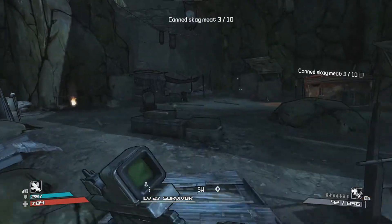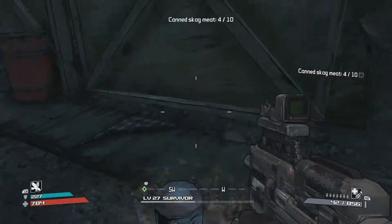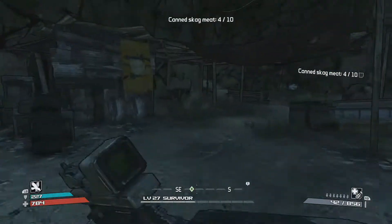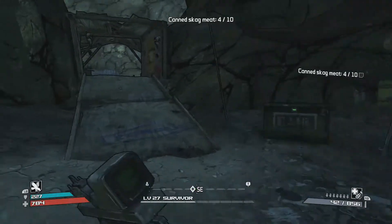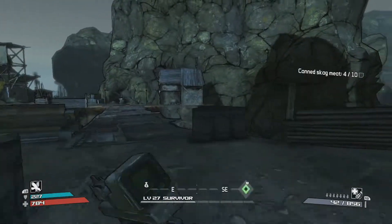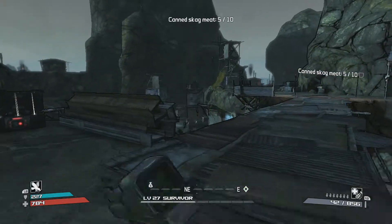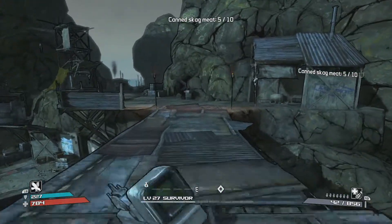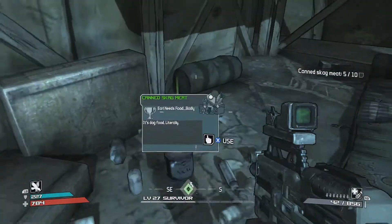Go across here and there should be one on the ground right here — grab that one. Then just keep going through the area. If you come up here and make a hard right, there's one right there.